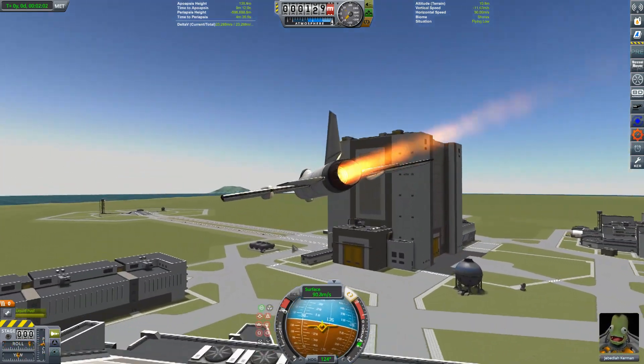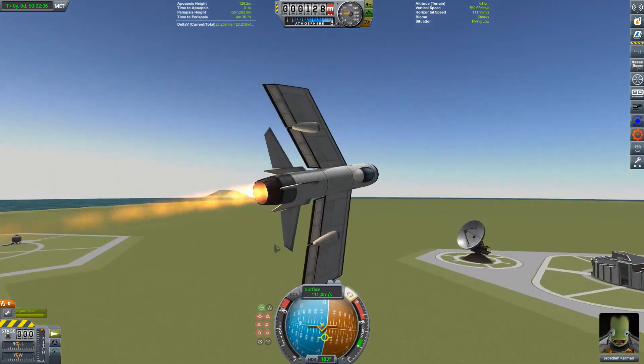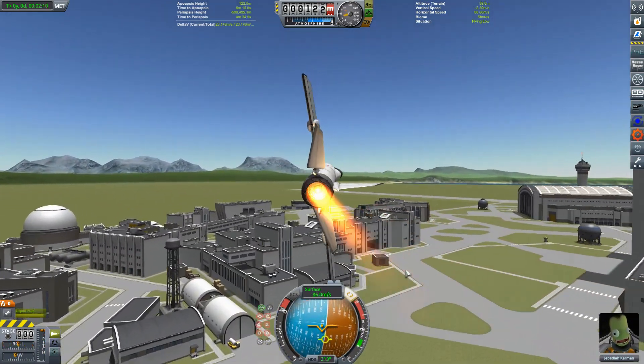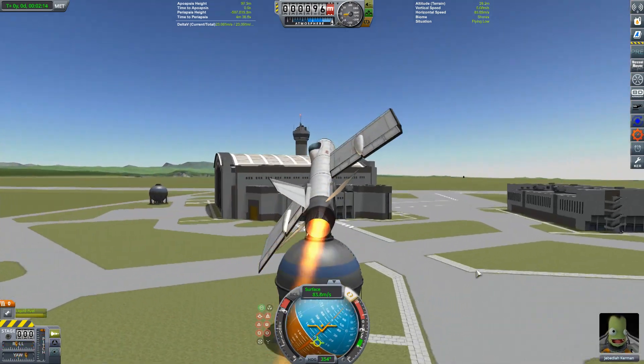So this is the craft I developed in the last tutorial, which I dubbed the Whirlwind. Looks a little bit like the English Electric Lightning, but a very simple craft, quite manoeuvrable, and in today's tutorial we're going to arm it and we're going to fight it. So let's get cracking!